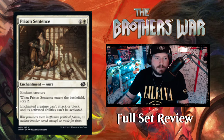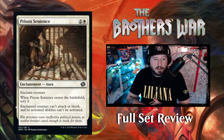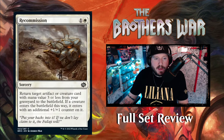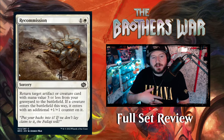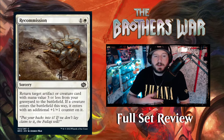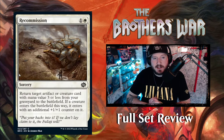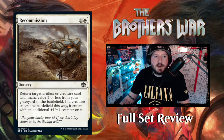Prison Sentence — two and a White for an enchantment aura. Enchant creature: when it enters the battlefield, scry two; enchanted creature can't block or attack and its activated abilities can't be activated. So it's a lockdown pacify that also lets you scry two — nice. Recommission — one and a White sorcery: return target artifact or creature card with mana value three or less from your graveyard to the battlefield; if a creature enters this way, it gets an additional +1/+1 counter. At sorcery speed you bring something back with a bonus — most White decks will want at least one copy.